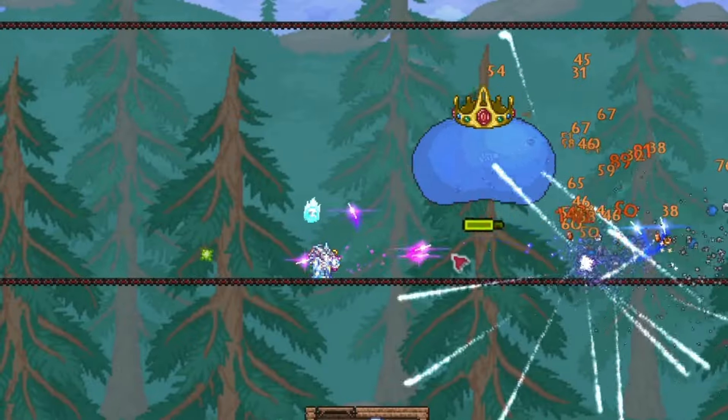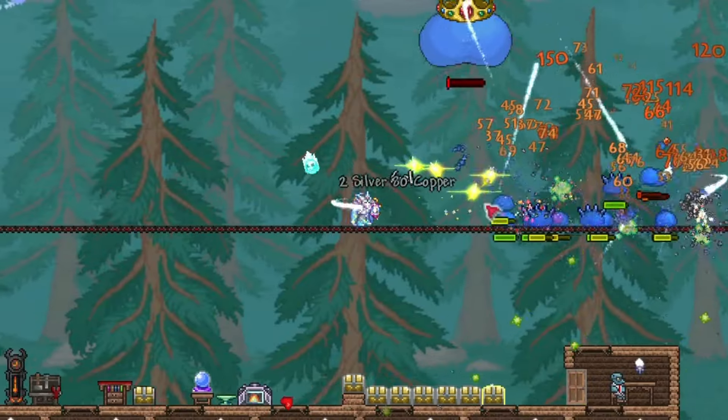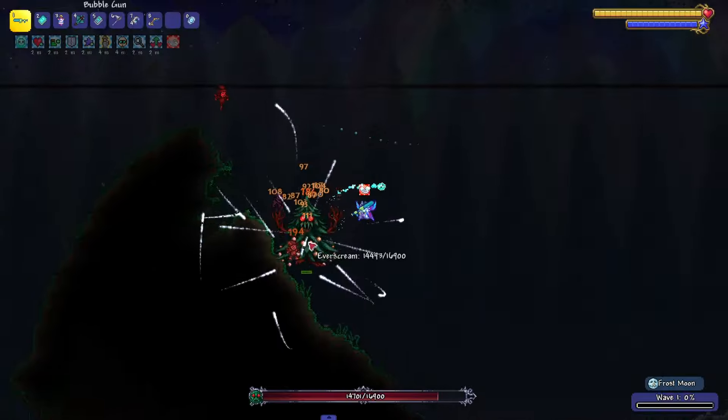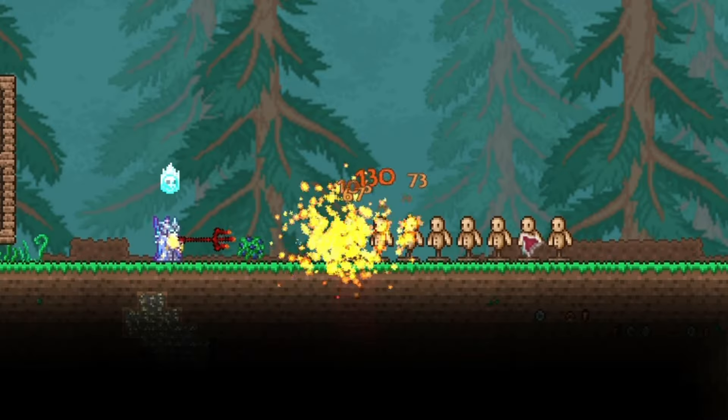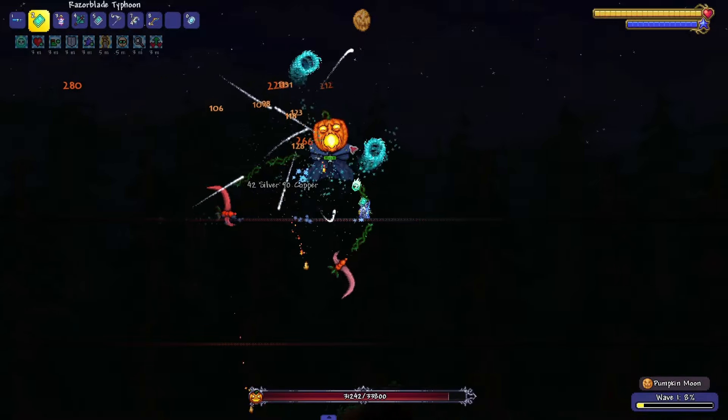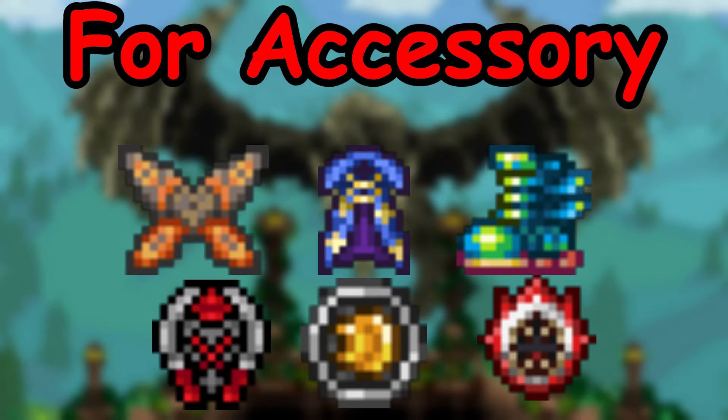If you want, you can defeat the Empress of Light to obtain Nightglow and Stellar Tune, which are really good weapons, and also Empress Wings. For additional weapons, you can use Razorpine, obtained from Everscream during the Frost Moon event; Inferno Fork, obtained from Diabolists in the Dungeon; and Bat Scepter, obtained from pumpkins during the Pumpkin Moon event. These accessories will be the best for this stage of the game.